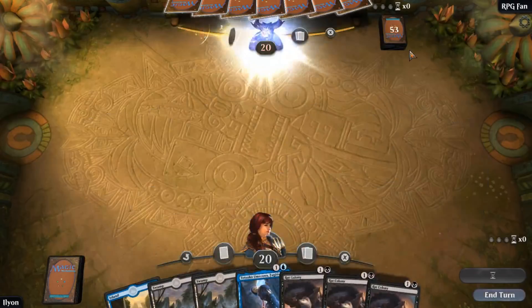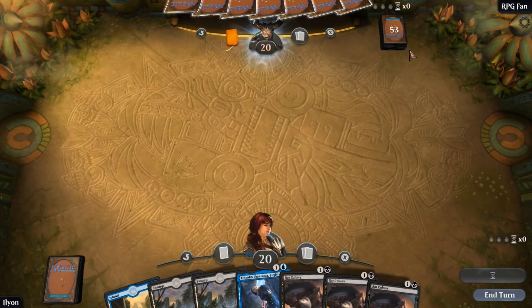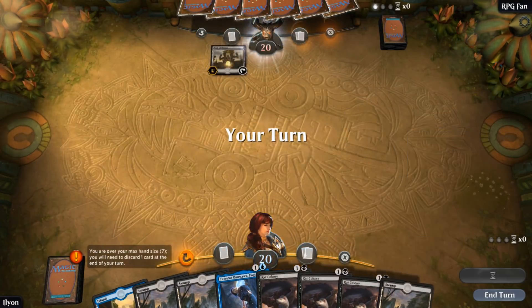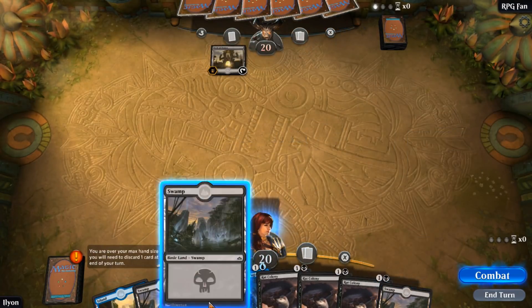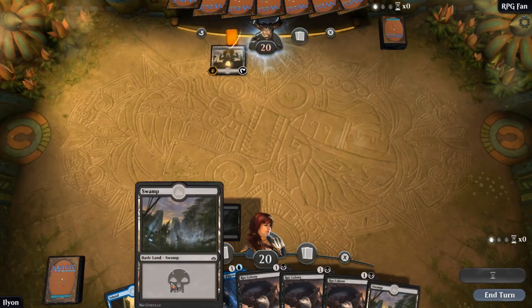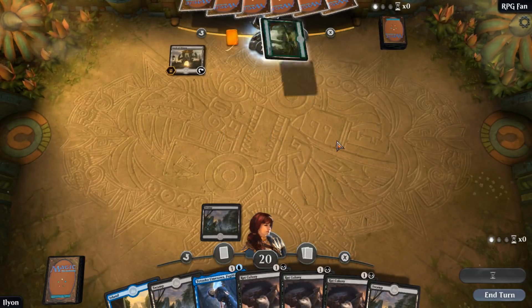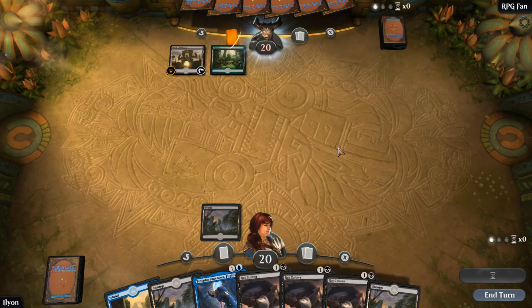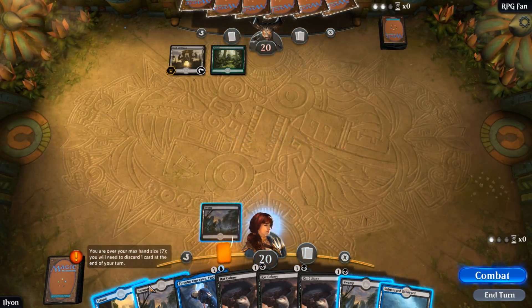Nice win. Our opponent's playing first. This hand is about as good as our last one, which is not good because I was really excited about that last hand. This one actually has Tetsuko, which is pretty sweet — no Chart a Course, but still a very nice start. We'd really like to see a Negate or Admiral's Orders to make sure we don't lose our Rat Colonies here. So Archer, Verazka, and Forest.